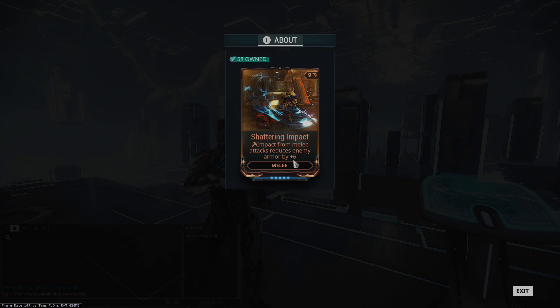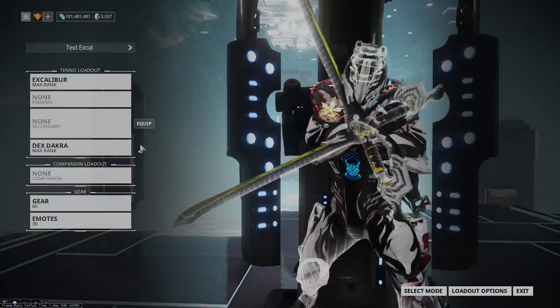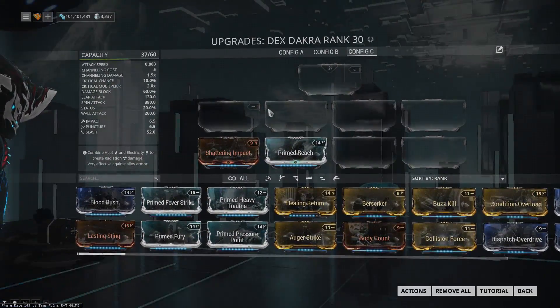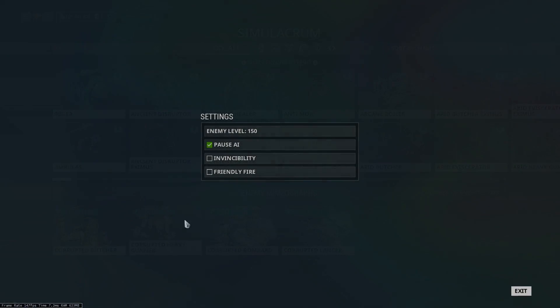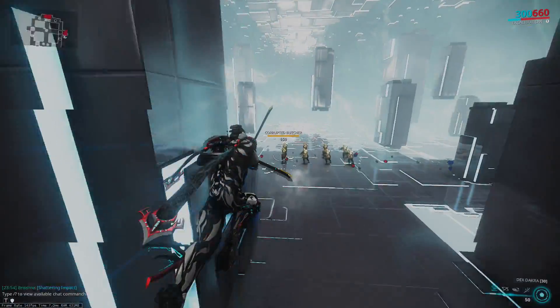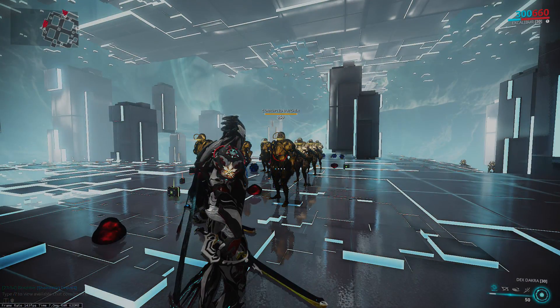To showcase that, I have my Dex Dakra here. The Dex Dakra do have impact damage, which is vital to this, and I've thrown just Shattering Impact and Primed Reach on here for the sake of easily showing this off. Our test subjects are some level 150 enemies with their AI paused — so this is a Corrupted Butcher, who is the number one test case for seeing if Shattering Impact works on a weapon or on a specific attack.